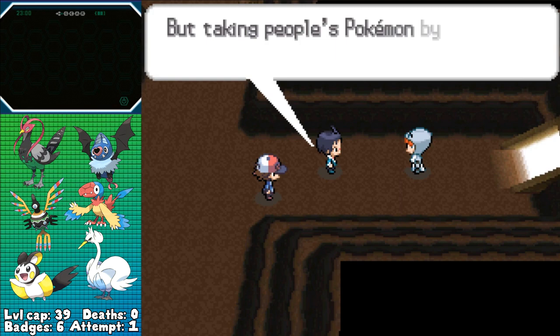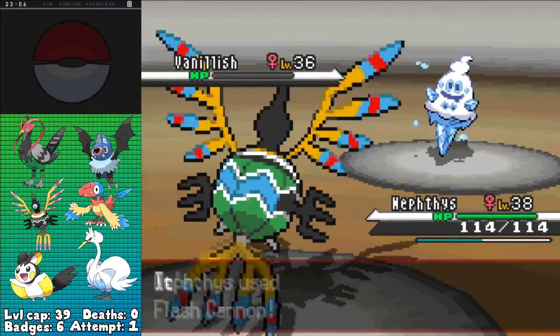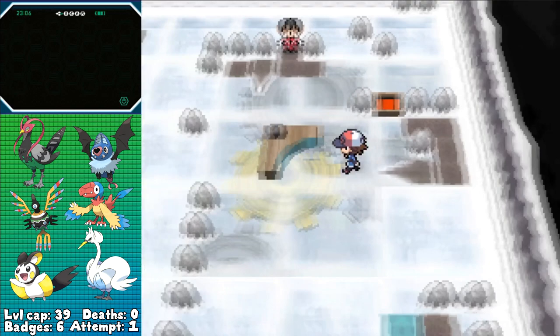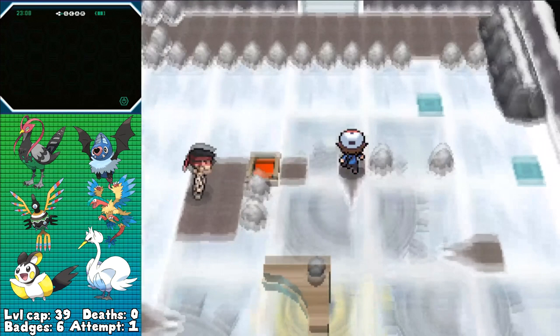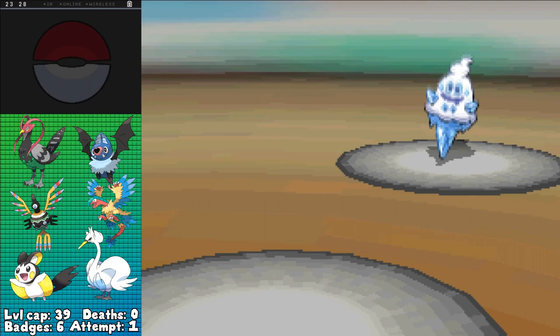Twist Mountain is full of trainers and again Team Plasma Grunts — it's almost like they're copy-pasting things with different dialogue. At the end is Icirrus City, the home of the 7th gym leader Brycen. I'm kind of scared of him to be completely honest, since I don't have a good way of handling Ice types like I do Electric types in Emolga. I at least do have my newly evolved Archeops though, which should be able to outspeed. It just depends on if I can land a Rock-type move without it missing over and over again. And still having Rock Tomb, I don't think it's going to be a reliable strategy. His trainers don't really stand a chance thanks to me being able to give Sigilyph Flash Cannon, and thanks to a little collision detection problem in the gym, I'm able to avoid one of his trainers, giving me less risk before taking on Brycen himself.